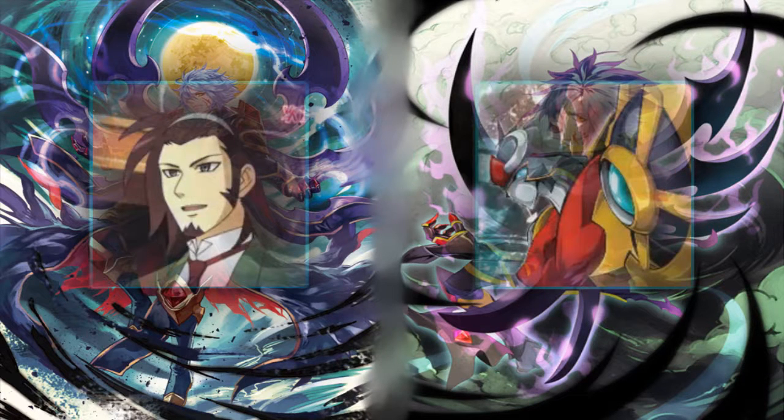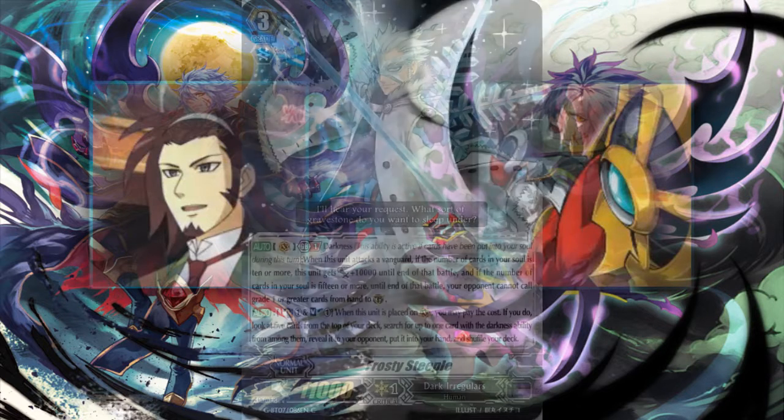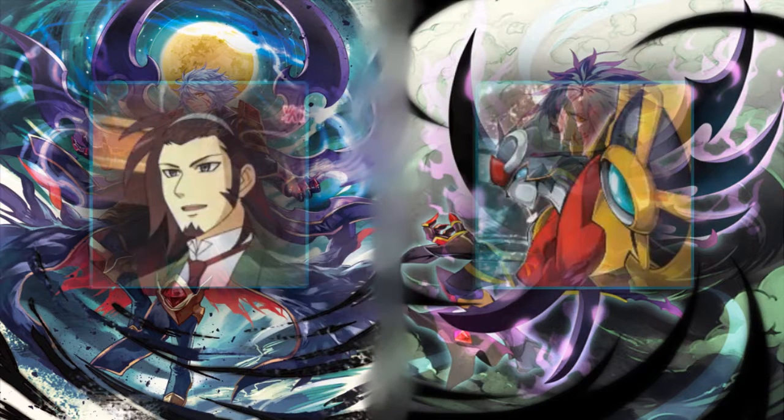Moving on from Doppel Vampyr — the next card is the new grade three for the Dark Irregulars: Frosty Steeple. One of my friends pointed out he apparently looks like a character from a game — probably Final Fantasy or Devil May Cry, specifically Virgil.